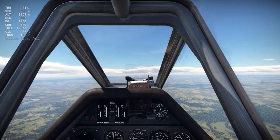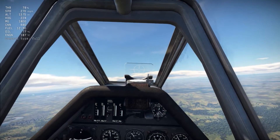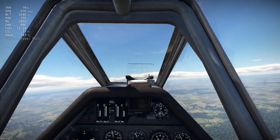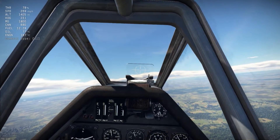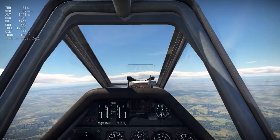Hello again War Thunder players. Lesson 2 is going to cover maneuvering without stalling and how to get out of a stall if you enter one. In this example we are going to be in a FW190A5, just because it's a plane that's easy to stall and will make a good impression.